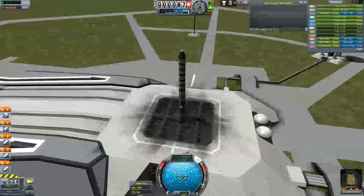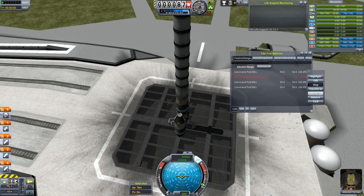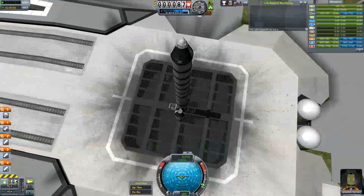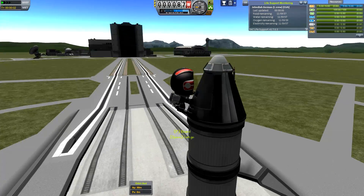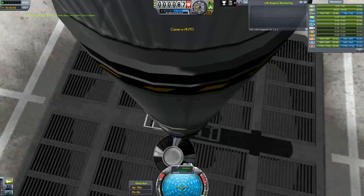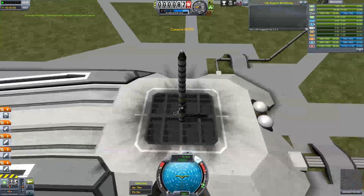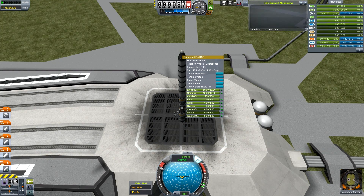Some basic science we can do: first I want to make sure all of my electricity is routed to my primary command pod. That was TAC Fuel Balancer. We've also got TAC Life Support. Let's go ahead and do an EVA report — get that science. And let's go ahead and get a crew report while on the launch pad. Go ahead and throttle up, get the SAS on. Crew report done. 'You notice a hole in your spacesuit — hope it isn't serious.' Now that's done transmitting.